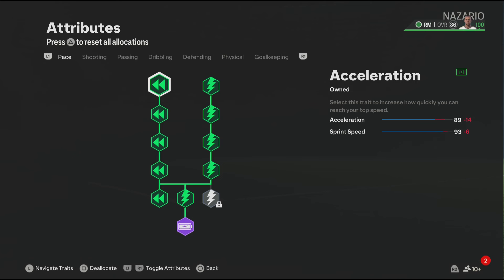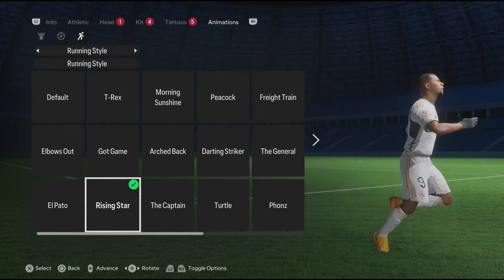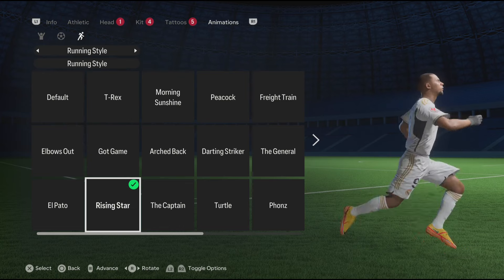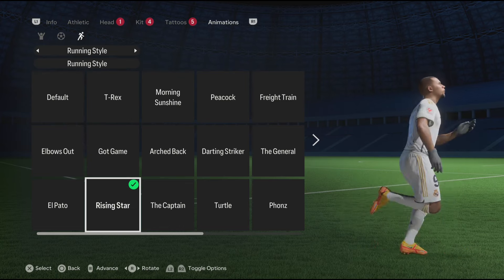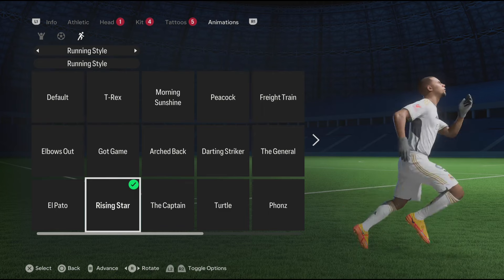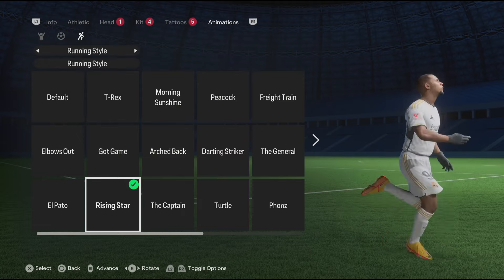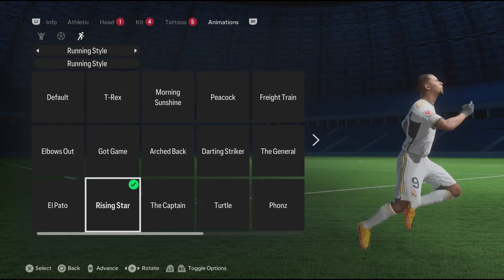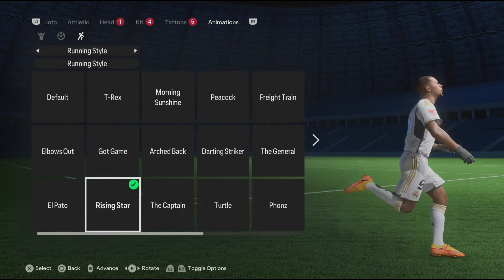We also have the Quick Step playstyle which will make you faster in game, so that's it for the blueprints. For the running animation, the perfect running style for R9 has to be the Rising Star, so make sure to select it. Now we're done with the build. Make sure to subscribe to my channel and smash the thumbs up button. You can find all my socials and my Discord server down below. I'll catch you guys on my next video — bye!